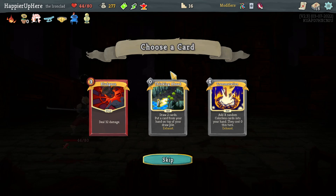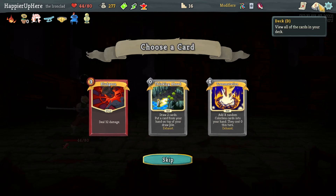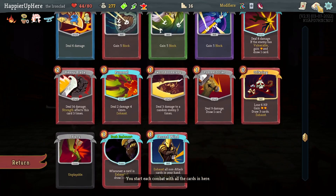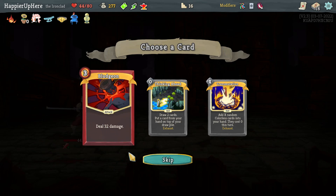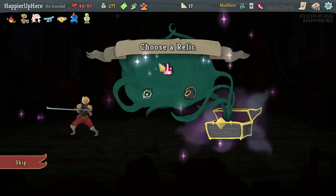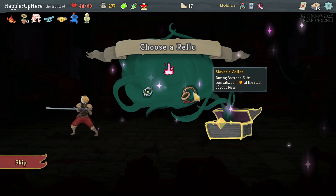Got a Blessing of the Forge. I completely forgot that somebody pointed out yesterday that I could have easily perfected the act two boss — I should have just used the potion to trigger the Ornamental Fan. Bludgeon, thinking about Transportation — I'll try to go for Pauper. Bludgeon is great but I have extra strength with Lethality and Bludgeon doesn't really benefit that much from it. Let's skip and go for Pauper.